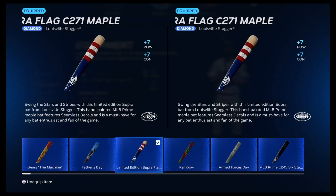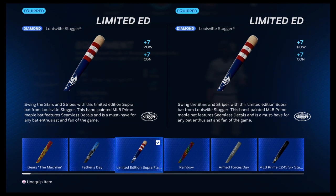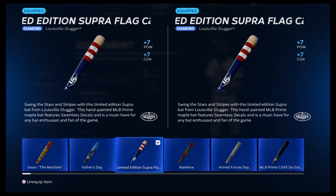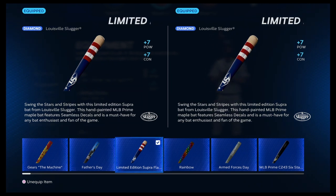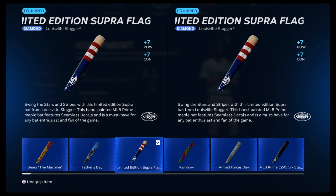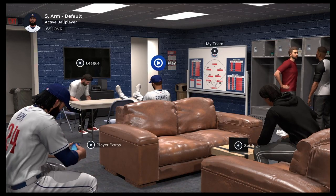Hey guys, welcome to gameplay number five of Road to the Show 23. In today's video we got a new bat that we're going to be trying out — it's the limited edition Supra Flag C271 maple. It's basically what you get for doing the all-star and home run derby quest in Diamond Dynasty and programs. It's plus seven power, plus seven contact, the same as all the other bats I'm using, but we're just going to be using it today to see if we hit a little better with it.